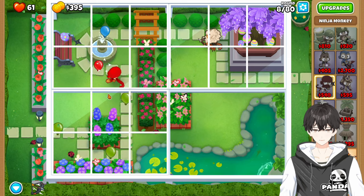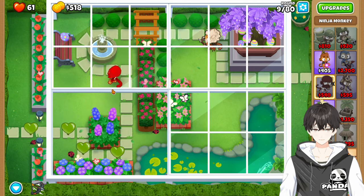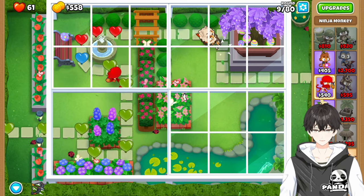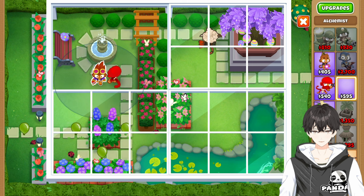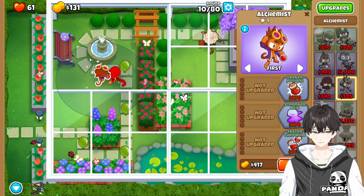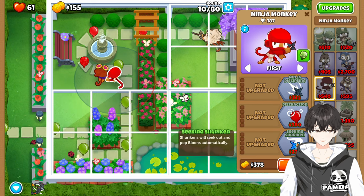We're going to need to wait for another rotate here. We don't want to try to put it down even though we're going to have money right before the end of the round. We want that Alchemist all the way up here and to the right — this is to keep everything nice and consistent. We're going to set it to strong, and then come back over here and get ready to buy the Seeking Shuriken.